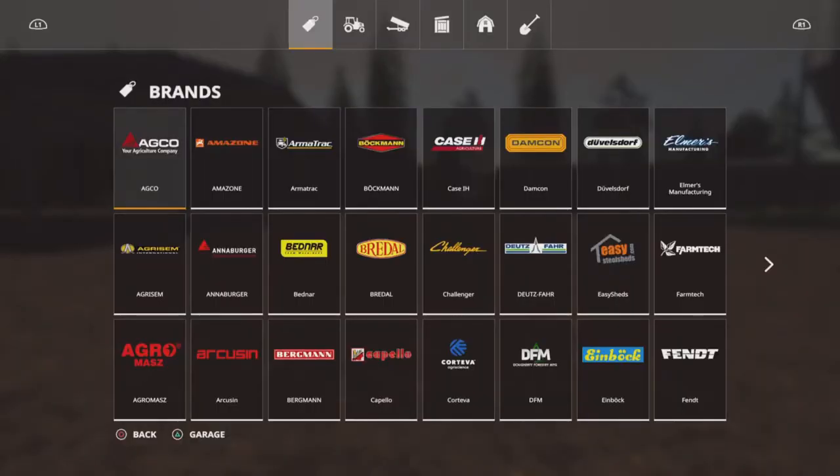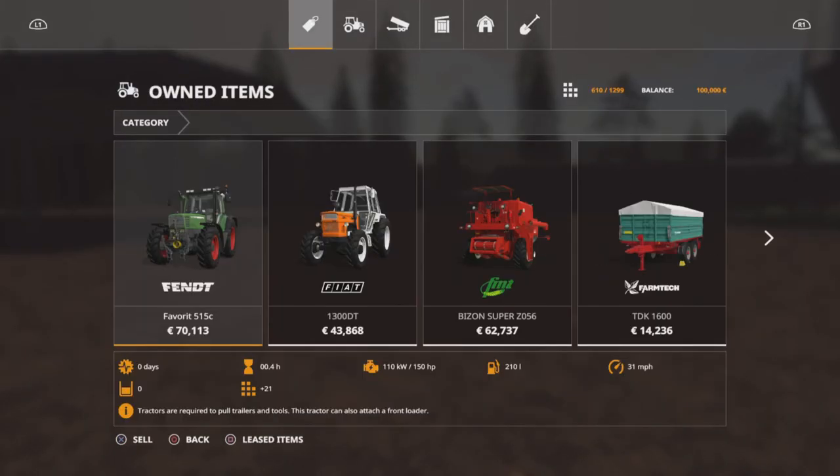Let's quickly look at the equipment. On new farmer mode, you start off at 610 slots out of 1,299. If you sell everything, you can get that down to 420 slots, which is quite low. If you come onto farm manager or start from scratch modes, you start off with nothing — no fields, no equipment, no animal pens — and the slot count is 420 slots.